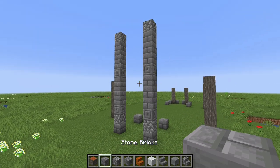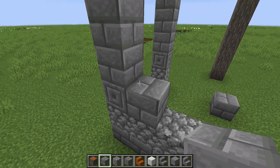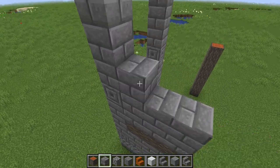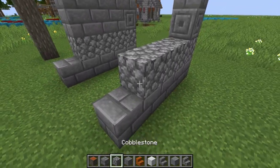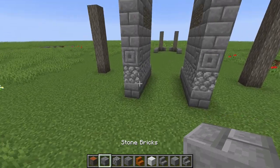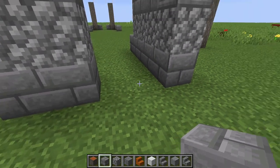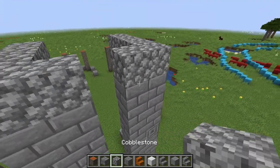Now fill in the rest of the tower walls. On the side: stone, then a layer of cobblestone, then two layers of normal stone, then acacia log going three blocks, then five layers of stone brick, then cobblestone on top. On the front: stone, then cobblestone, then stone all the way to the top except the top which is cobblestone. The other side is the same as this side.